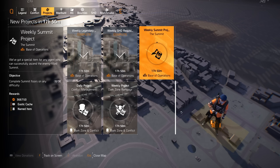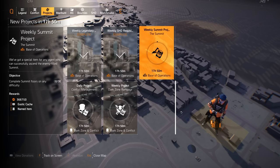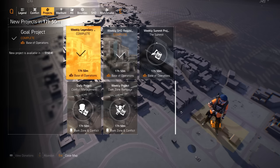These three projects are guaranteed exotic caches every week and reset weekly — they're about to reset in 17 hours and 15 minutes as I'm recording this. So those are three guaranteed exotic caches. But here's the thing: you can get more than three, because these are per character. With four characters you can potentially get 12 exotic caches.